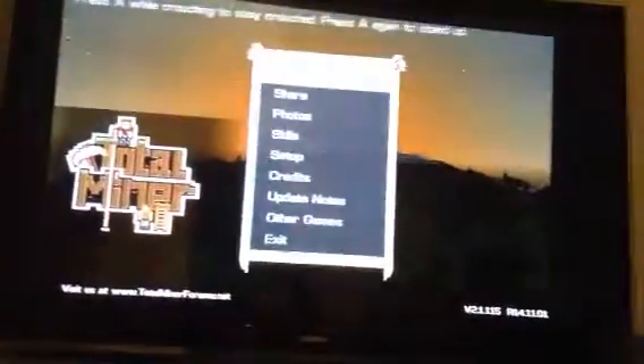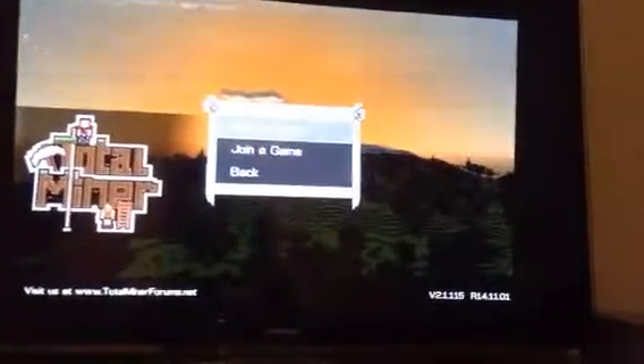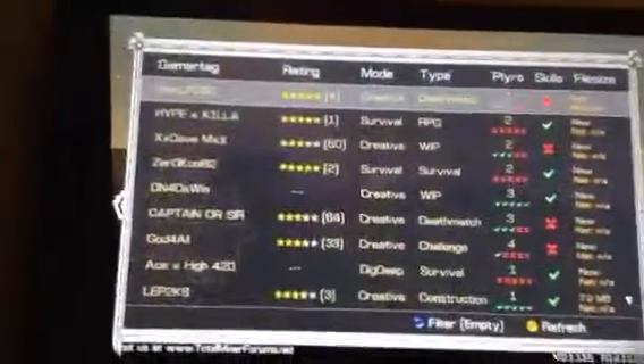To get on it you just need to click play, go to Xbox Live, and click join a game. What you need to do is scroll through